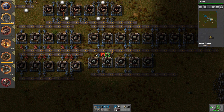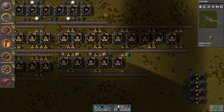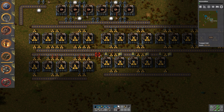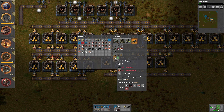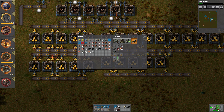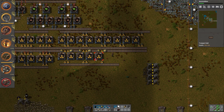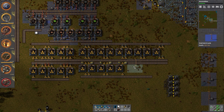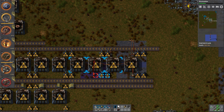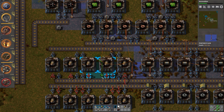We need more frost inserters — no, so we need to grab some more. We should also grab more long-handed inserters while we are up here getting stuff. Long-handed inserters — that should be enough. Frost inserters over here. And then we need the steel — I didn't think about the steel. Never mind, we just go like this.